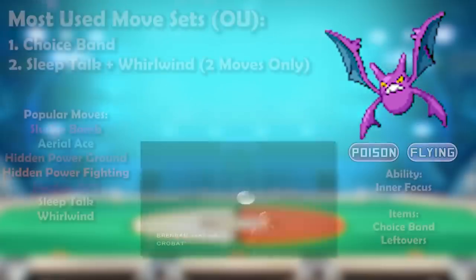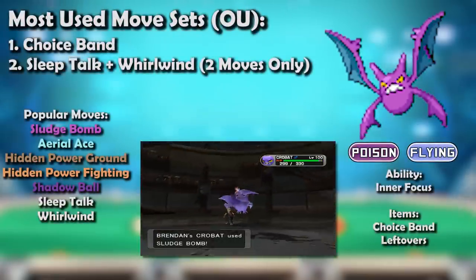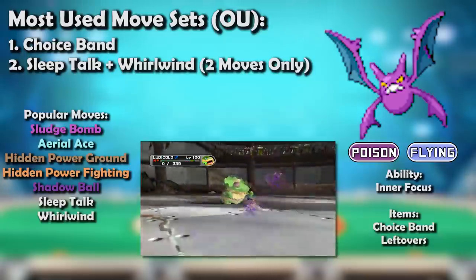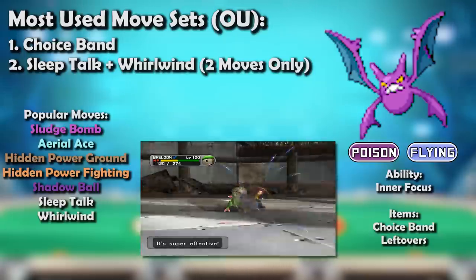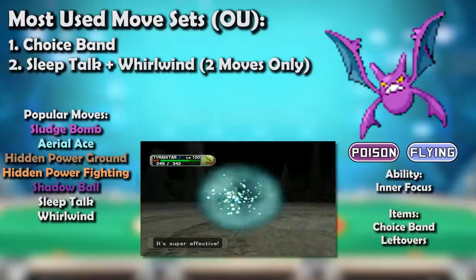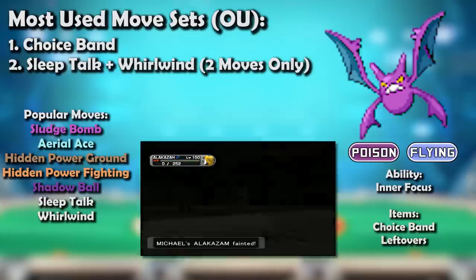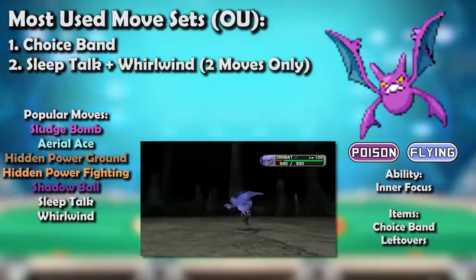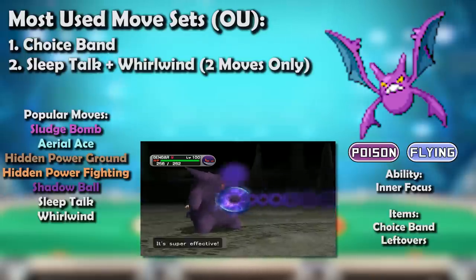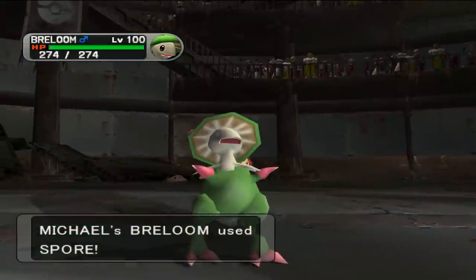Gen 3 gave Crobat a few patches for its holes. Its crazy speed meant it was a perfect Choice Band user, and it now had a few moves to actually threaten with: Sludge Bomb and Aerial Ace specifically. Hidden Power was still used in either its Ground or Fighting variants to cover Rock types, and Shadow Ball was used to cover Gengar and Alakazam. Crobat would probably prefer to run Adamant to boost its power a little higher, but it always went Jolly instead to threaten Gengar and Alakazam with Shadow Ball.